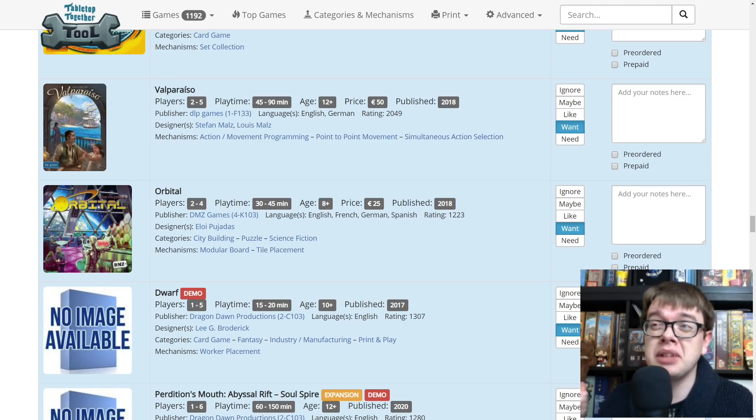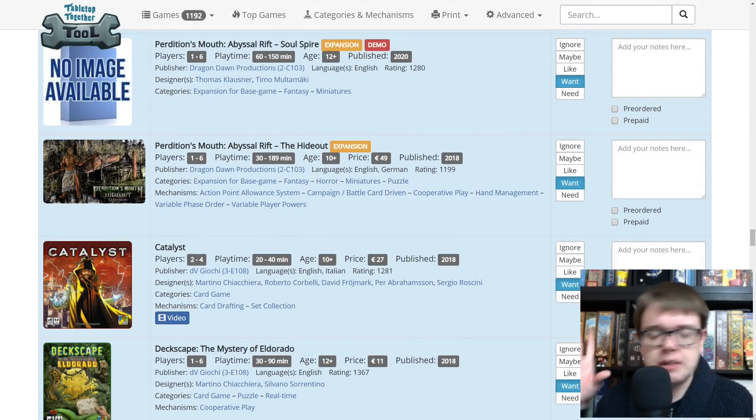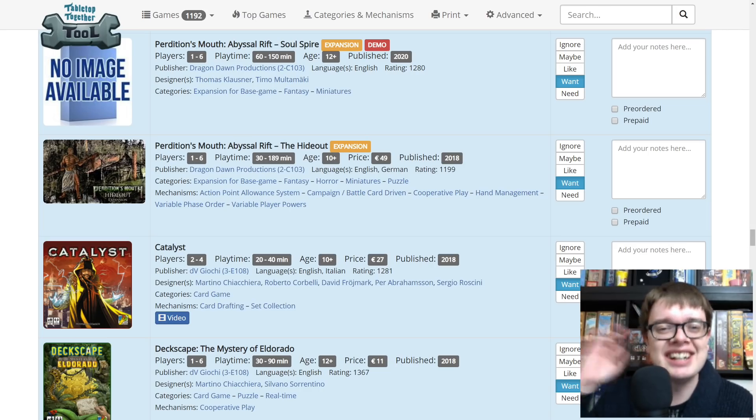Perdition's Mouth Abyssal Rift — I did a playthrough for that. This is the expansion though — Soul Spire — and there's The Hideout expansion as well. Perdition's Mouth is a great rondel-based dungeon crawl game and I urge you to check out the playthrough. Catalyst just looked like a nice — not really steampunk but that's the only word that comes to mind — magic-based card drafting game from DV Giochi in Hall 3 E108. I'm not sure I'll be able to do a playthrough before Essen, but I'm interested in it.